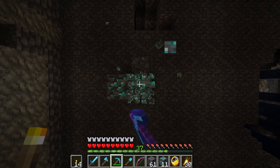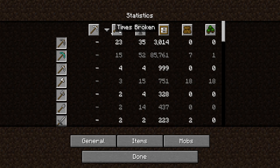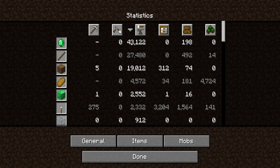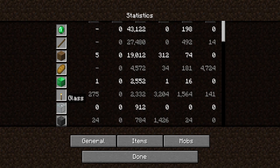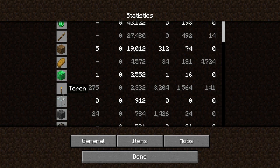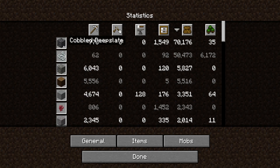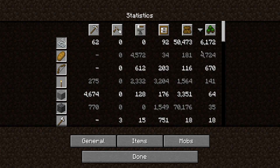Let's go through the statistics. Deep slate is still the most mined block at 72,000. Stone picks at 23 is the most-broken item. Times crafted: emeralds are now at 43,122, running away with the lead. Emerald blocks are now in fifth place at 2,500, overtaking torches. Glass is at 912 — I've never actually crafted glass, but buying it from traders is counting as times crafted. Times used: diamond pick is now up to 85,761. Picked up: deep slate is still reigning champ at 70,176. Dropped: 6,172 for string, and red at 4.7k. Traded with villagers is now at 32,500 — that is some serious numbers.